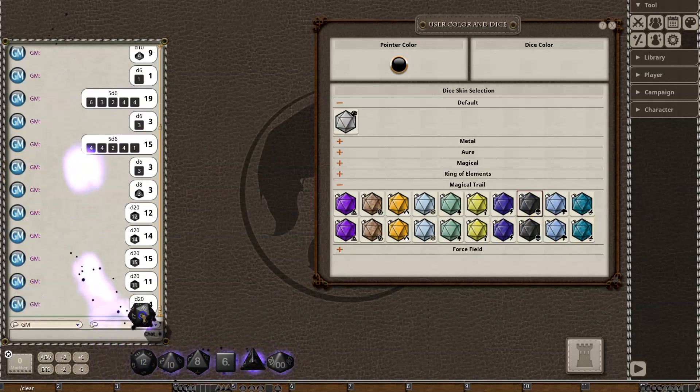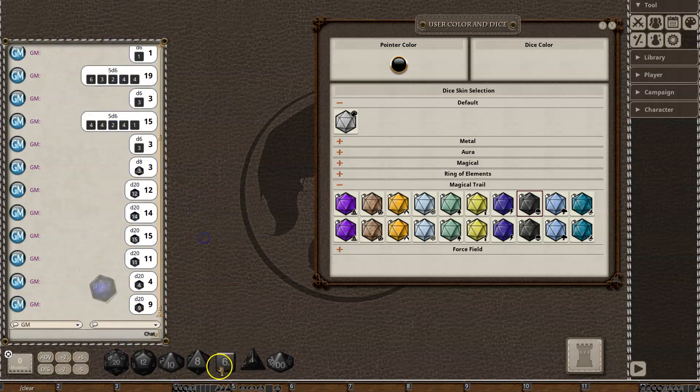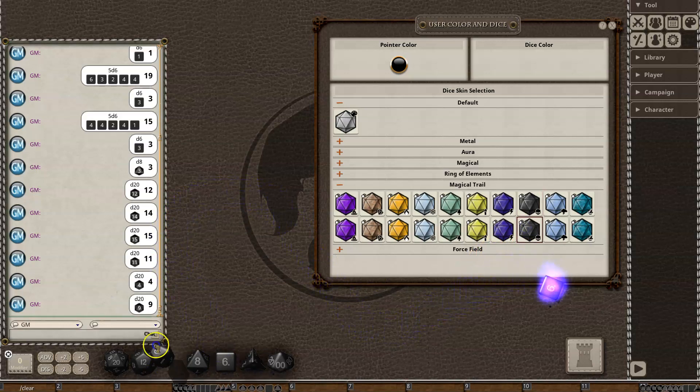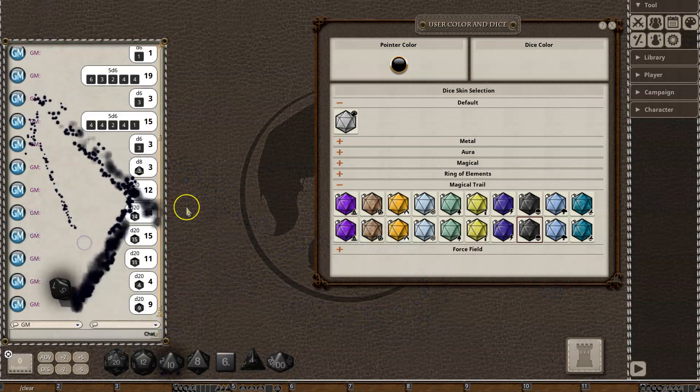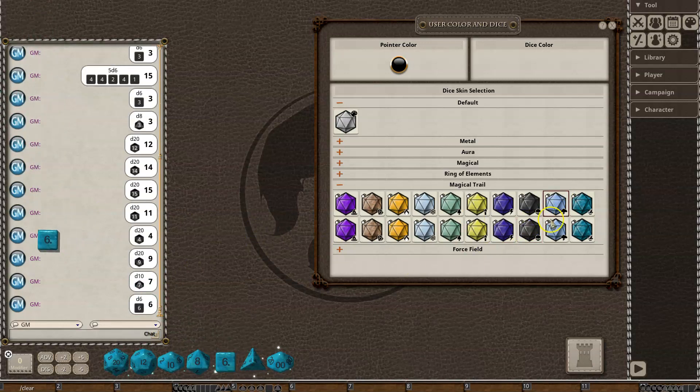Shadow and the glowing trail shadow — great for your necromancers. Then there's storm and the glowing trail storm variant.